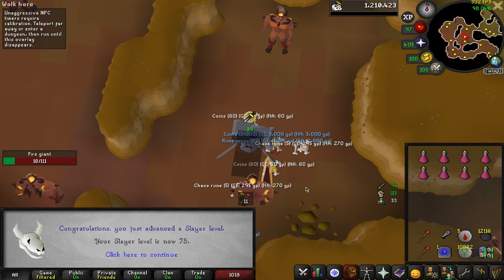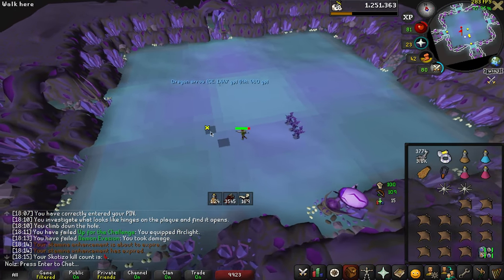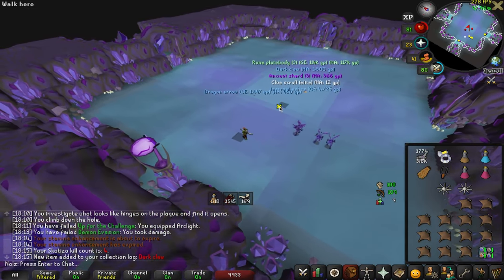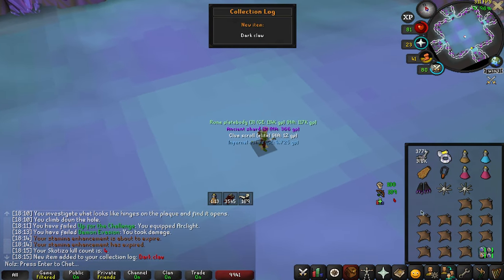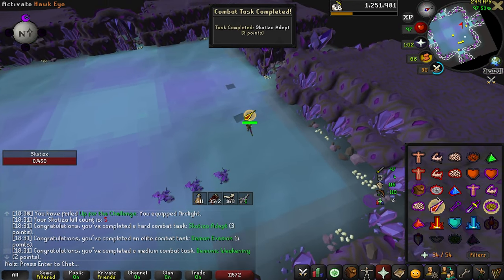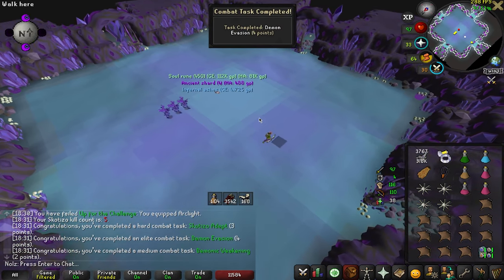There's 75 Slayer. I think I got it — no! I don't think it'll go through because that stupid altar spawned. A Dark Claw — there's a collection log slot. No damage. We got all of them done. I think we did all of the combat achievements.